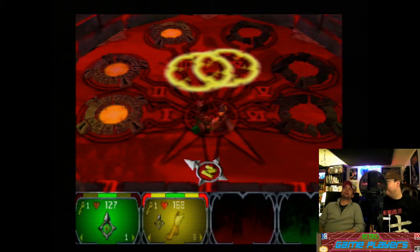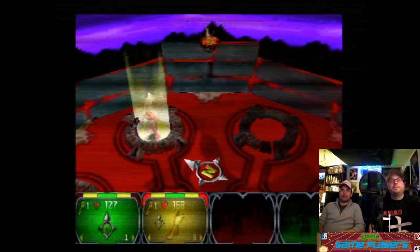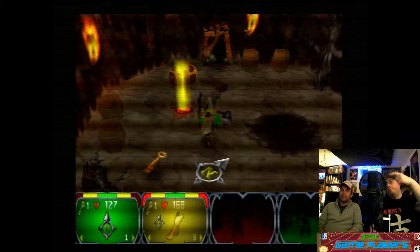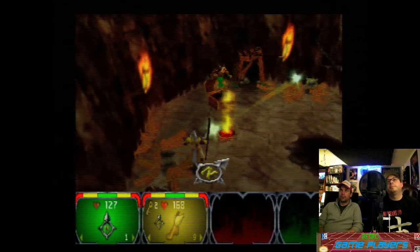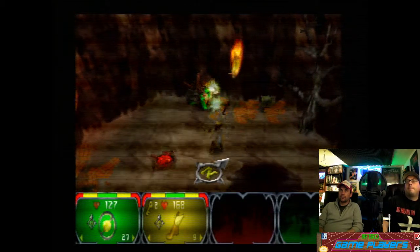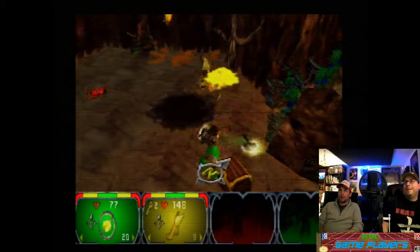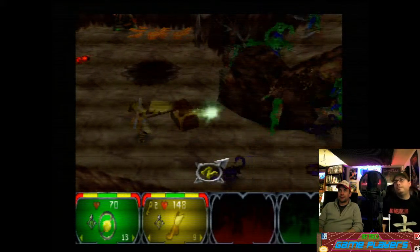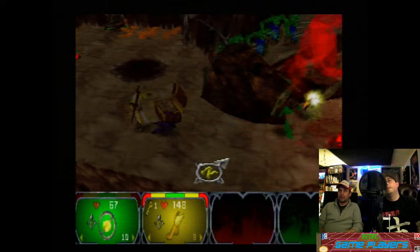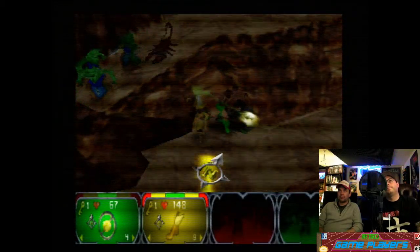That guy looks like a badass, man. Yeah — the character design on this game is cool in general. It's a pretty big game, because there's like five levels per hub, and we're only on the first hub, first world. I only have 77 health, man. Oh, it didn't recharge your health at all, huh? You have 148. Maybe we have to go talk to that wizard guy at the beginning when we're at the hub level.